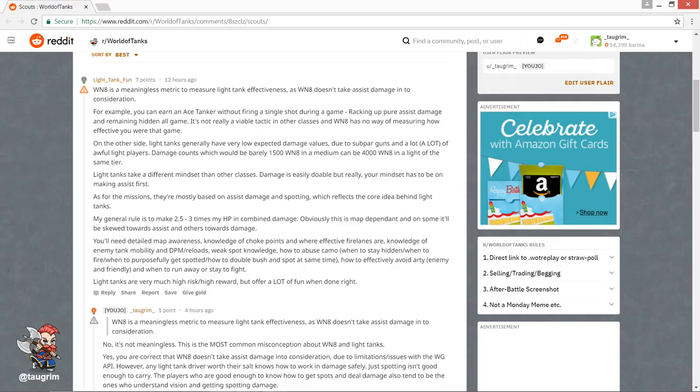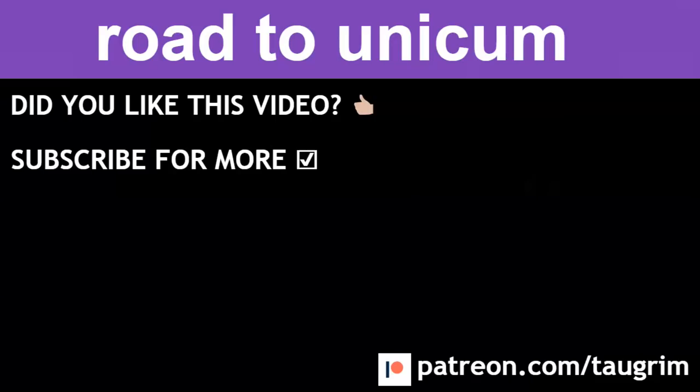A lot of people will say, as was mentioned on the WoT subreddit, that WN8 is a meaningless metric to measure light tanks because it doesn't factor in assist damage — and that's more of an issue with the WN8 API than the fact that WN8 is ignoring it. While it's true that it doesn't take into account assisted damage, people who tend to be good with light tanks know how to work in their gun safely: spot when you need to spot, work in damage, leverage hard cover and soft cover to get that first shot advantage over and over. The generalization that you should be focusing primarily on assist damage as a light tank is not true — you should be focused on total damage contribution: your gun plus assisted damage from spotting and tracking.